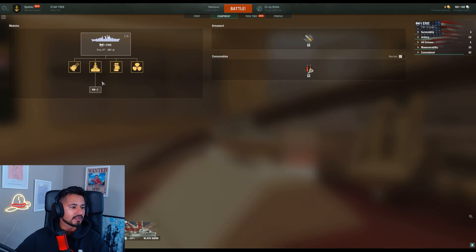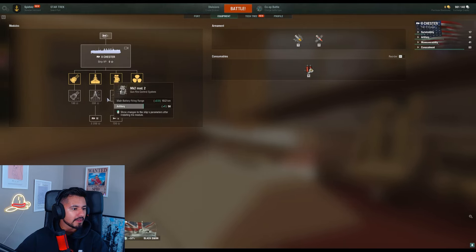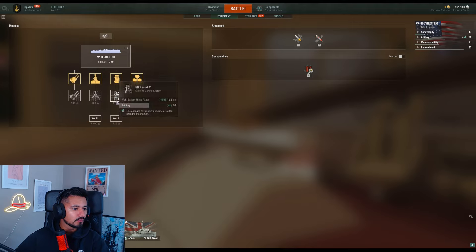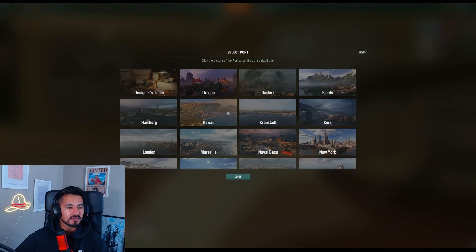What equipment do we have now? Do we get some upgrades? Let's see here. Wait, does that make me faster? No, it's artillery. We have the Chester — I just need more damage, not gonna lie. We're doing really good, just need to pump more damage. They also have a Star Trek collab going on, which is sick, and Dunkirk.